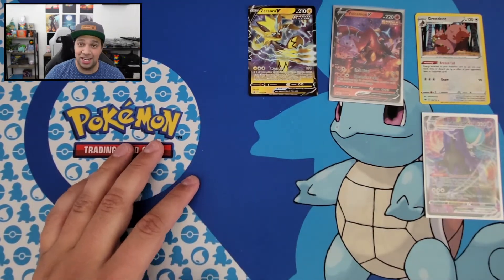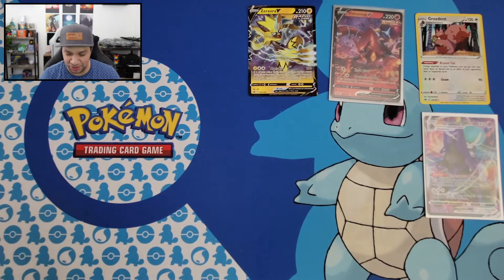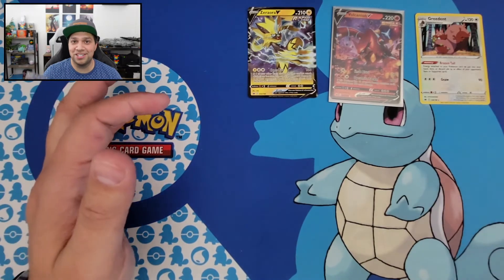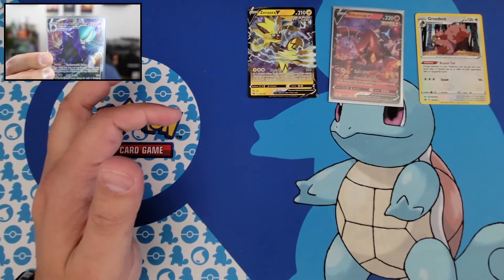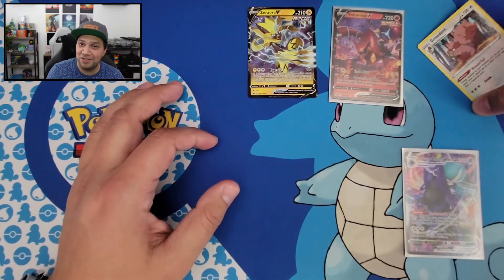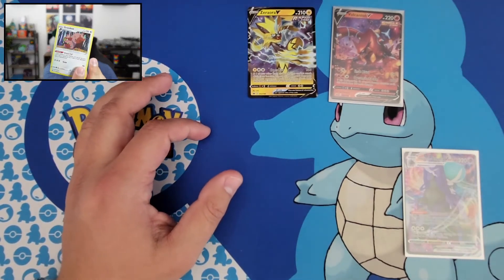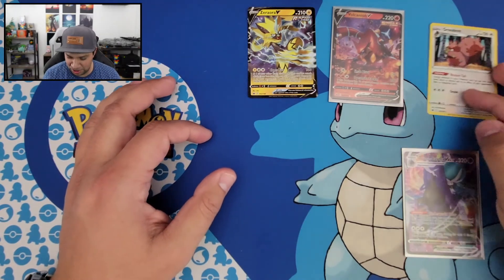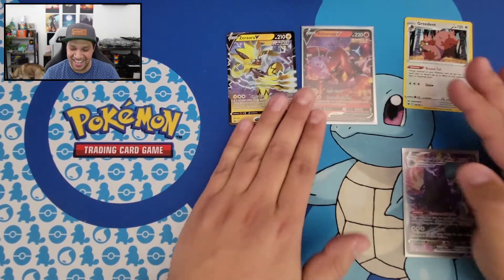We did definitely get some cards that I didn't have yet, so it's going to be nice filling up my binder. Definitely the best pull for today was this Calyrex VMAX card right here — gorgeous looking card, I really like it. And then these other ones are a lot of fun. I think my daughter's going to fight me for this card, this Greedent right here — she likes any squirrel-looking Pokemon. I'm sure that's a Chipmunk, but she'll think it's a squirrel. So that's it, that's all I got for today. Until next time, you guys have a wonderful day. Thanks, bye.